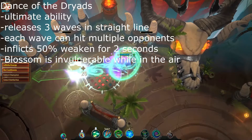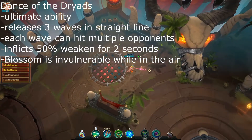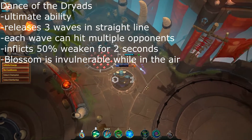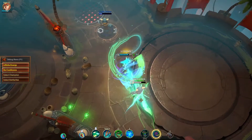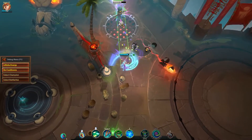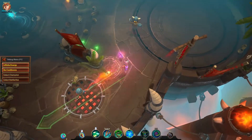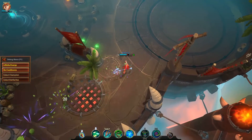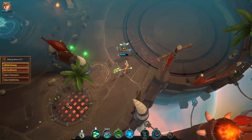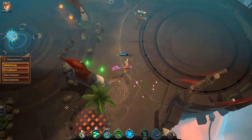Finally, we get to Blossom's ultimate ability. Similar to Rook's ulti, Dance of the Triads launches Blossom into the air, releasing 4 waves of energy that travel in a straight line upon landing. Each wave deals 20 damage to every enemy it passes through while weakening them. The weakened status effect reduces the opponent's damage by 50% for 2 seconds, while also reducing their healing ability by the same margin. Blossom is invulnerable while in the air, but she can be stunned or silenced if hit while on the ground. The waves themselves can also be reflected, so take care not to hit your teammates with a wrongly placed ulti.